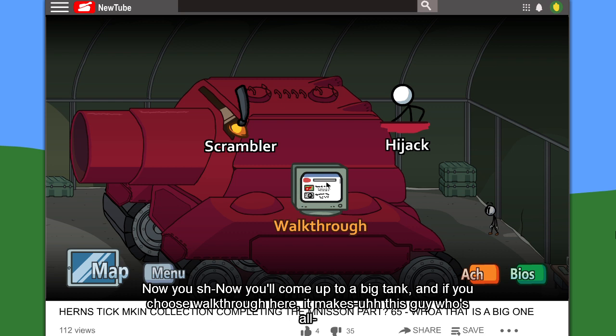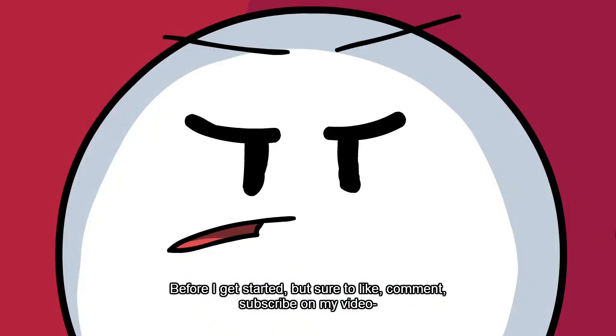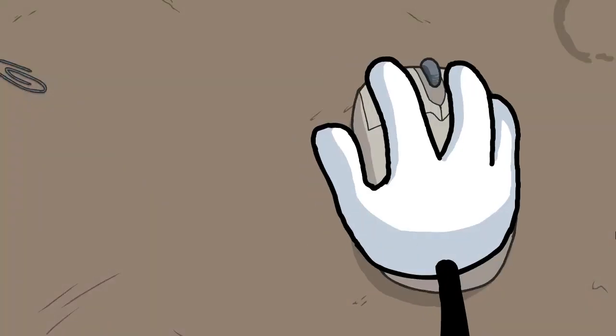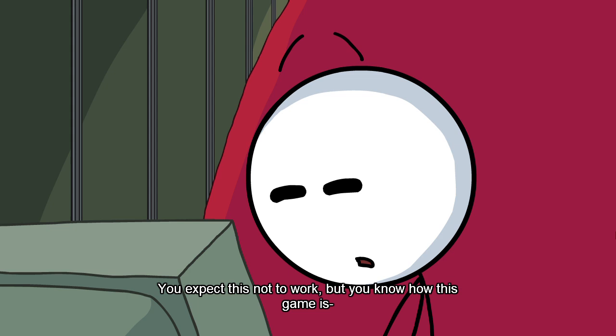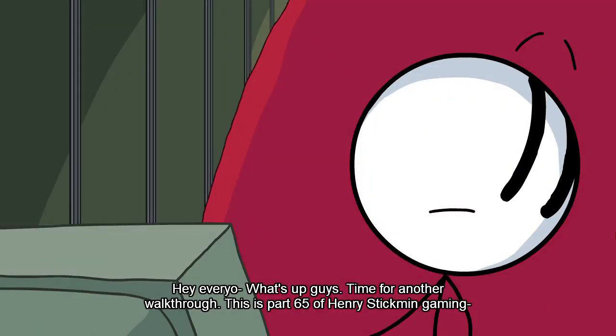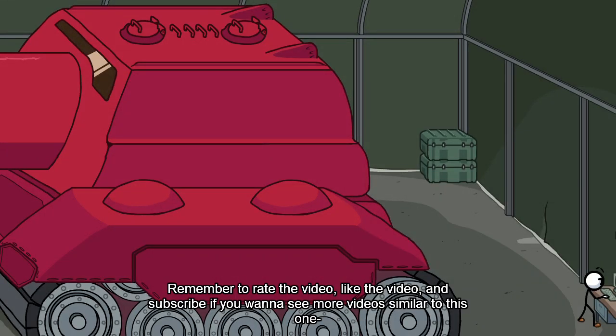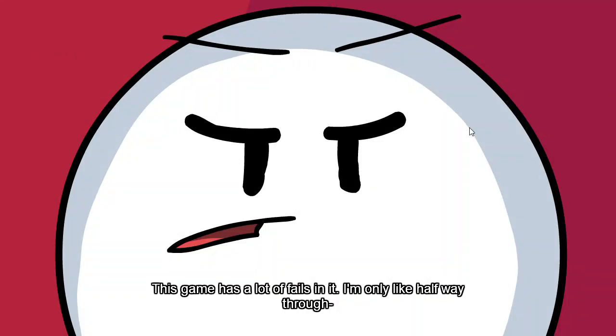When you get to this tank part you want to pick — 'Hey everyone, playing Henry Stickman today, gonna do a walkthrough here. Welcome back to parts of our fall tank. Before we get started make sure to like, comment, and subscribe on my video.' You would expect this not to work, but you know how this game is. He sees the big tank, then you want to choose walkthrough here — a guy comes out and keeps saying, 'All right, what's up guys, time for another walkthrough, this is part 65 Henry Stickman.' Remember to rate the video, like the video, and subscribe if you want to see more. This game has a lot of fails in it — I'm only like halfway through.